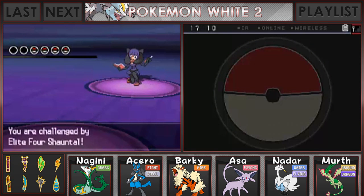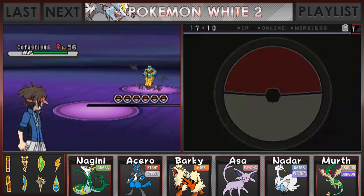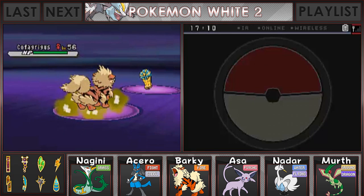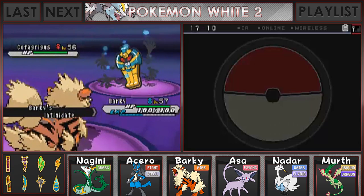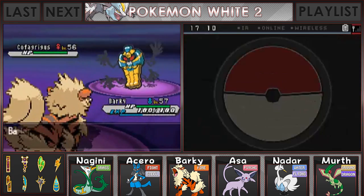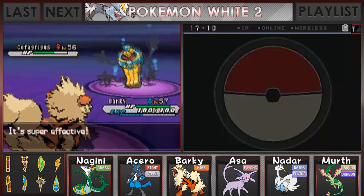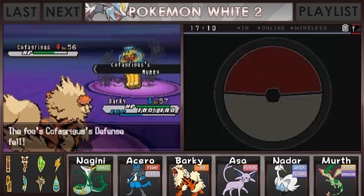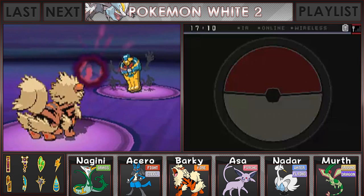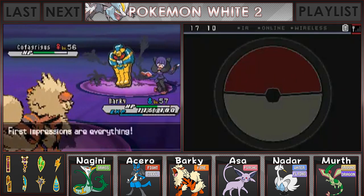We are challenged by Elite Four Chantal and her four Pokemon. She is the first of the Elite Four, and I am very excited to be taking her on. Come on out, Barky! We do out-level the Cofagrigus, which is pretty dang good, but honestly it still makes me a little bit nervous. We do have a move that's going to be super effective on it, but the downside is just that Cofagrigus is very annoying and it does a lot of damage too.